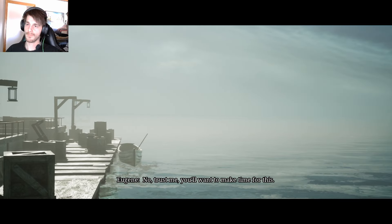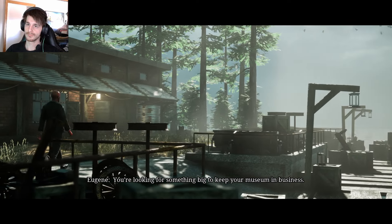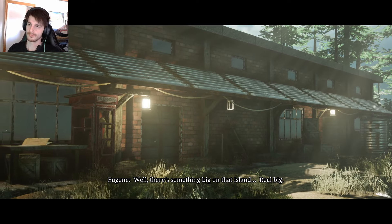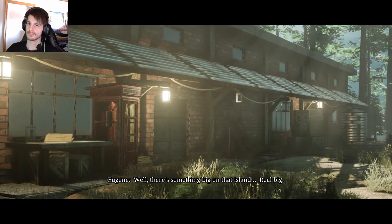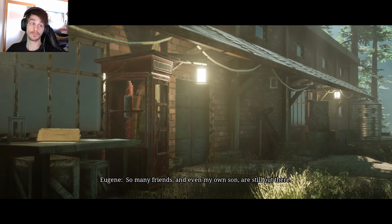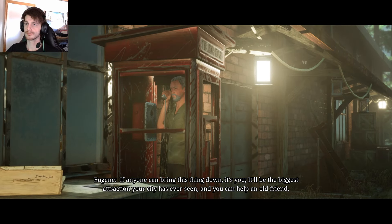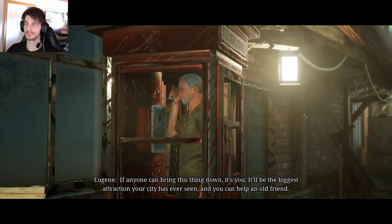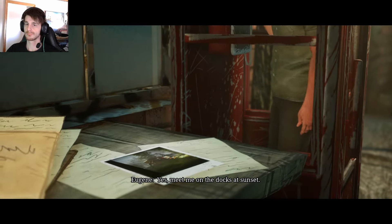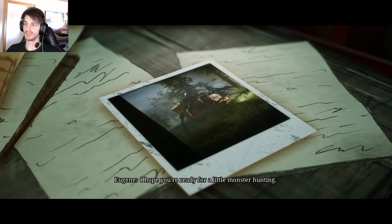In-game NPC dialogue: 'You're looking for something big to keep your museum and business? Well, there's something big on that island - real big. So many friends and even my own son are still out there. If anyone can bring this thing down it's you. It'll be the biggest attraction your city's ever seen, and you can help an old friend. Meet me on the docks at sunset. I hope you're ready.' That's the monster.